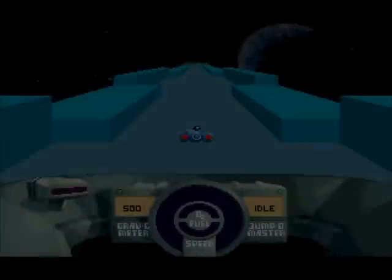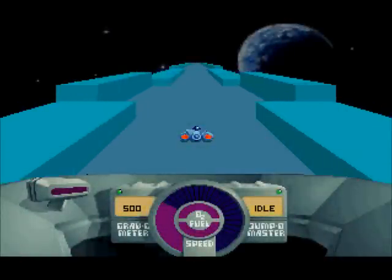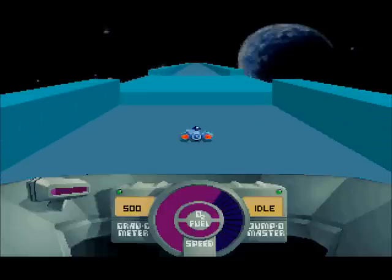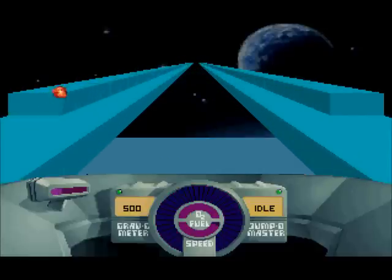All other colored squares do absolutely nothing. They're just there for show. So yes, that is the premise of this entire game. You just need to find a way to the end of the level. Be careful with some of the ones in tunnels though, because that could get you into trouble.